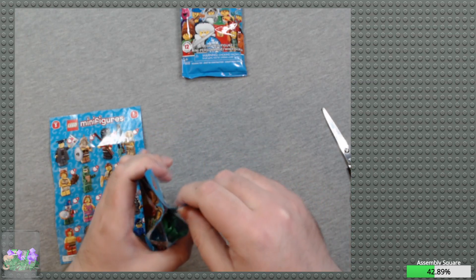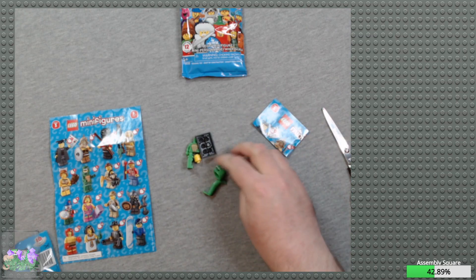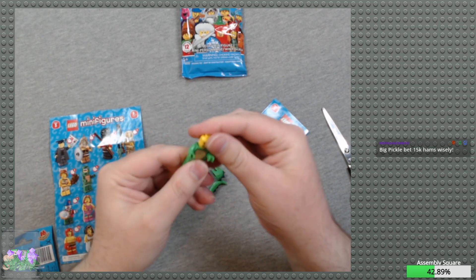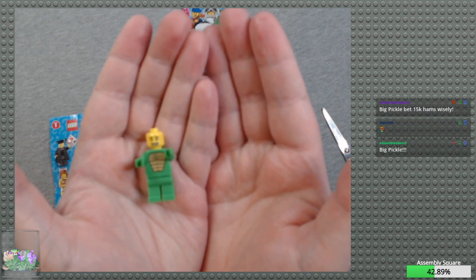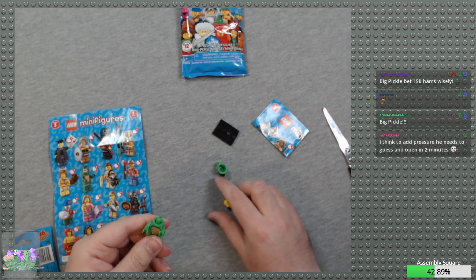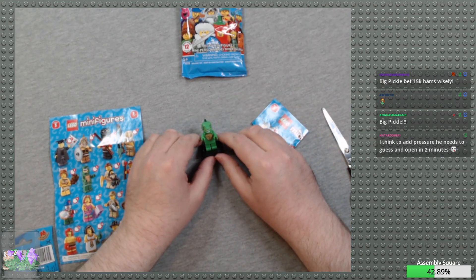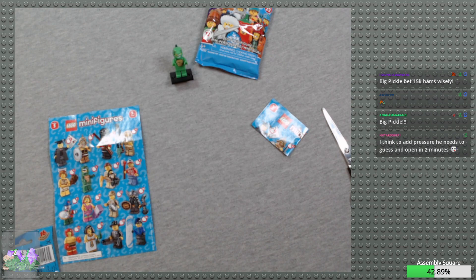I'm going based on what I felt — I think I felt the tail. Yep, yep — there's green! It is indeed the dinosaur costume. Look at that grin on his face — that's kind of how I feel right now. Big Pickle bet 15k hams wisely. Put him up there. Let's go ahead and close that prediction — 95% said yes. Let's complete that prediction.